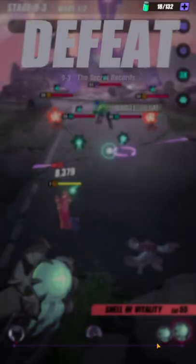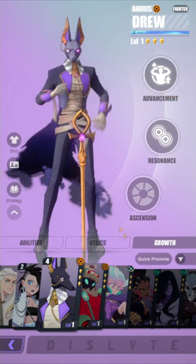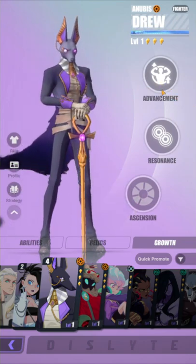Tired of being slapped around and killed in story mode? Here are three ways you can grow your espers to be even stronger. First, find the esper that you want to make stronger, then go to the Growth tab.